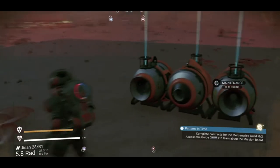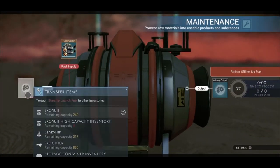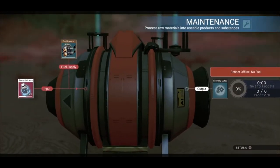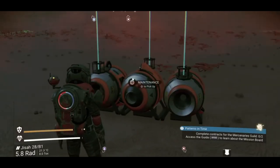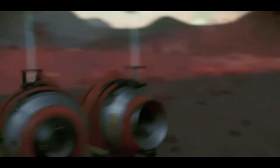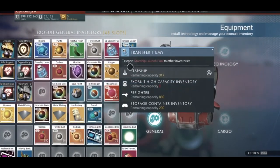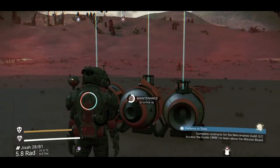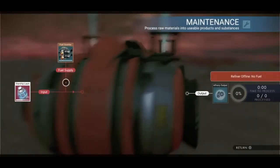Open the middle refiner — don't take the starship launch fuel out of the two other refiners, leave that there. Open the middle one, take the starship launch fuel, close it, then open it again and the starship launch fuel reappears. You can infinitely keep grabbing it as you can see it keeps reappearing. I don't have a ton of inventory slots so I'm transferring these to my starship, which is where I'll need them. You can keep opening it — starship launch fuel is there every single time.